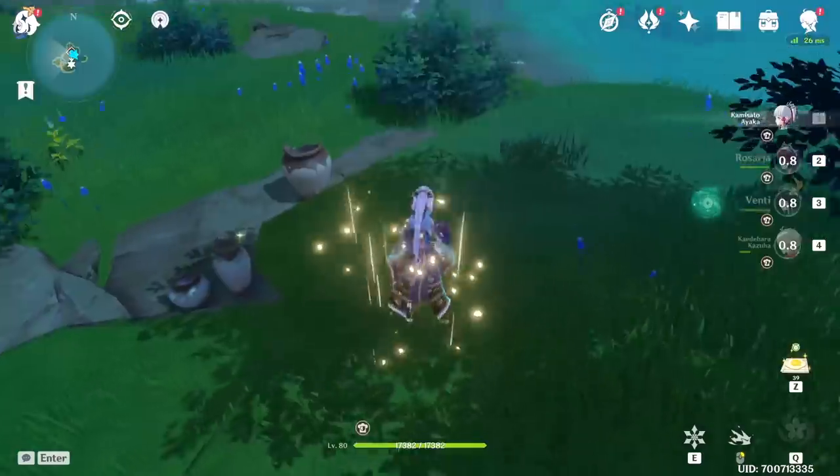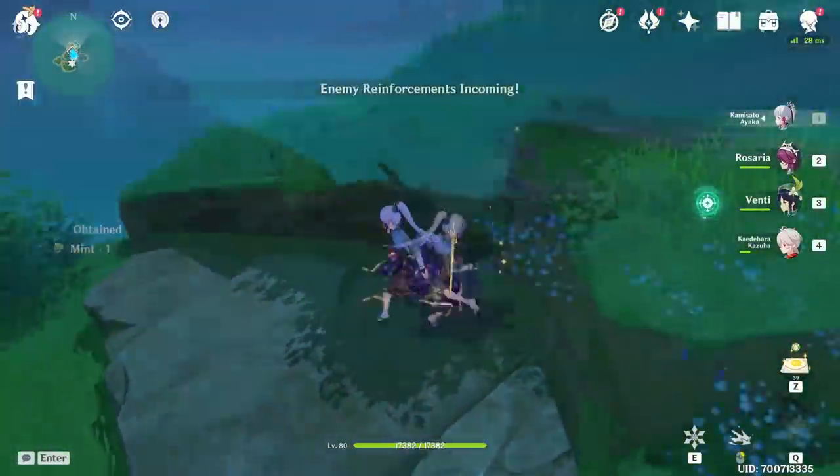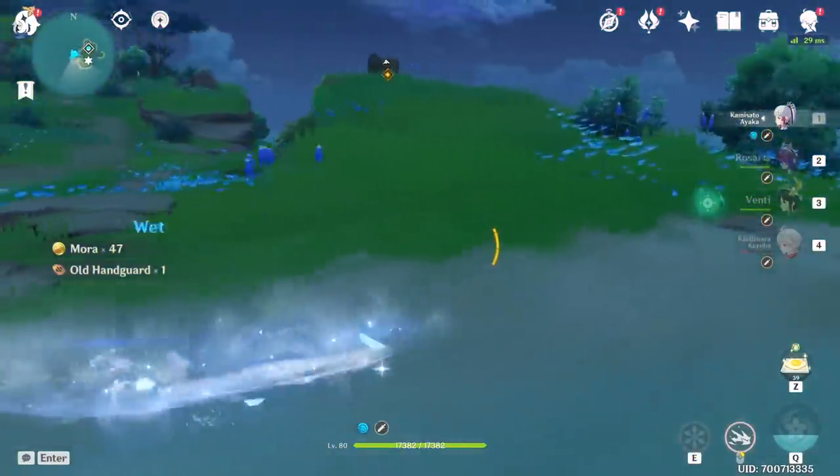Once you're done with all of this destruction, you will see a special message pop up that says enemy reinforcements have arrived and you'll find a lone samurai waiting for you. Defeat the samurai and claim the luxurious chest reward, which hopefully has some useful materials for you.